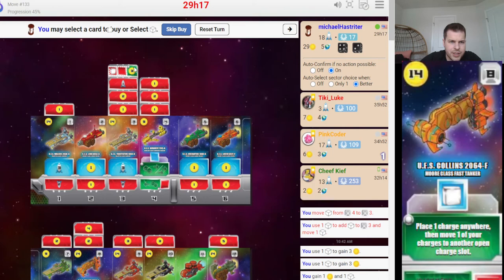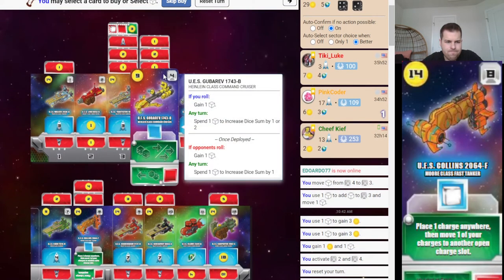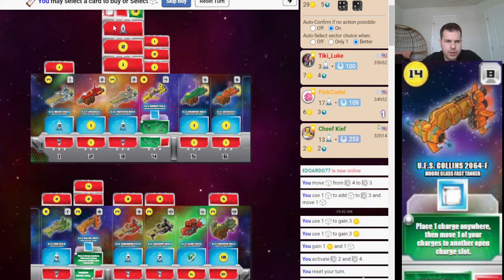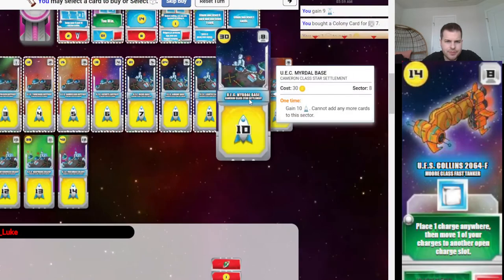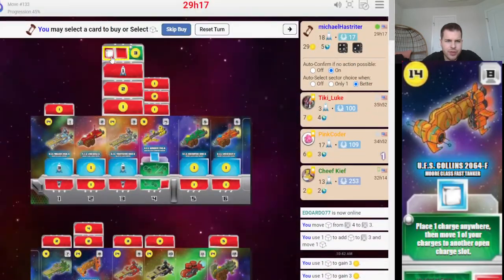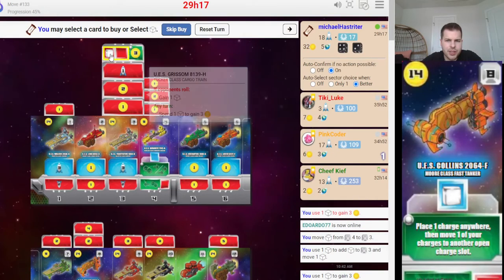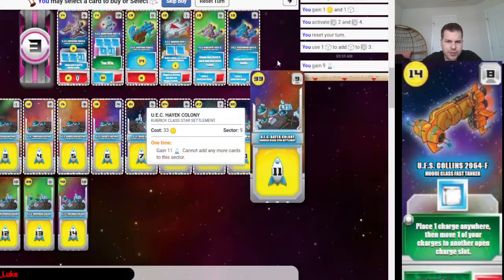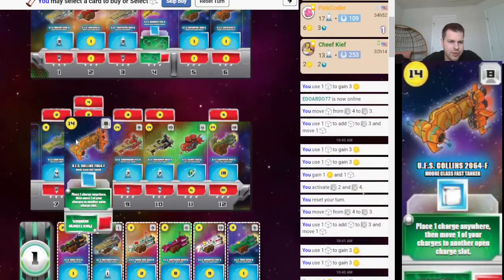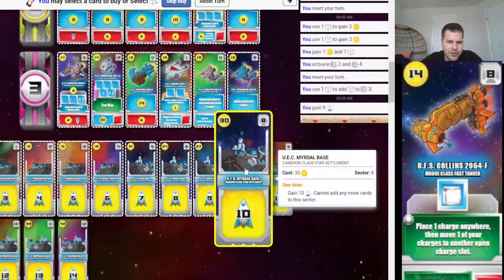It looks like we found a glitch in the game — it won't let me add another one there. That's unfortunate. Well, 29 coins is good. I think I'll move it up to 30. Oh wait — it wasn't a glitch. I still have one more charge there. So I'm at 32. A little bit more would get me to 33, but probably not worth it. I think I'd like to replace the eight.